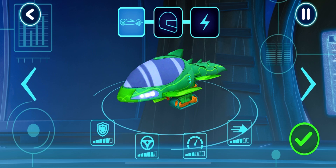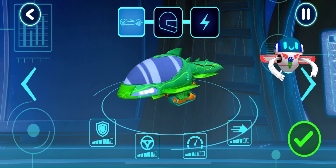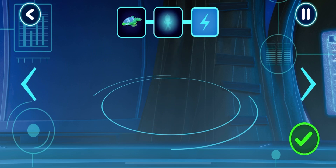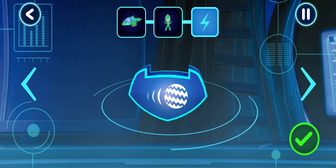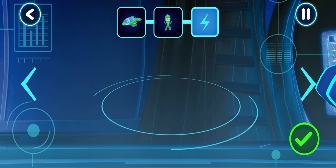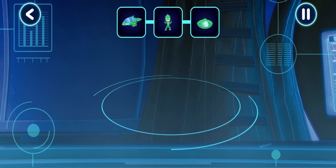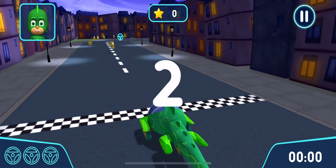Before we can try out our track, we need to choose a vehicle! Tap the arrows! Pick a driver! Pick a power-up! Let's go for a drive! Let's try out your track! Go!